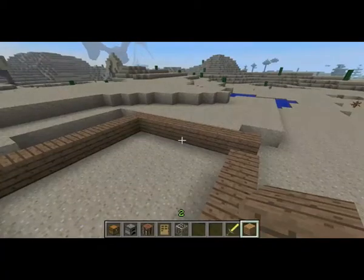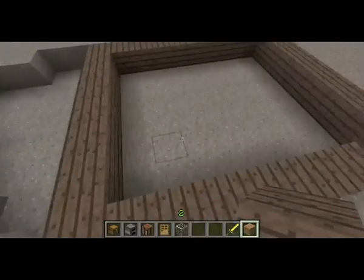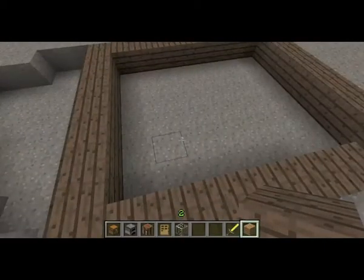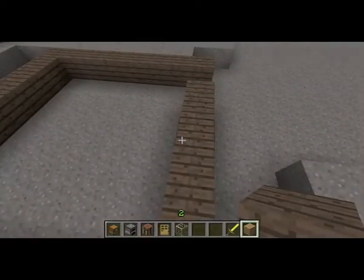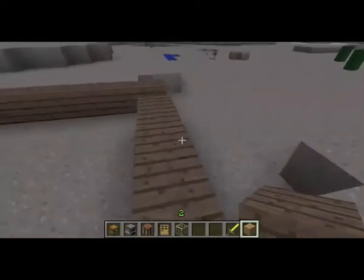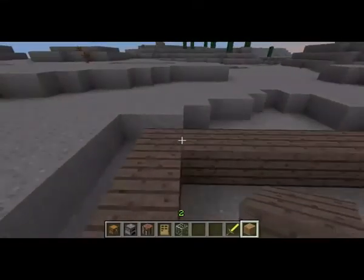Hi everyone! Welcome back to Minecraft! My name is Ruby and I have my friend right here — his name is Carlitos. He's going to show me how to make a house, because last time we made a house but we didn't finish it. So we're going to continue now.